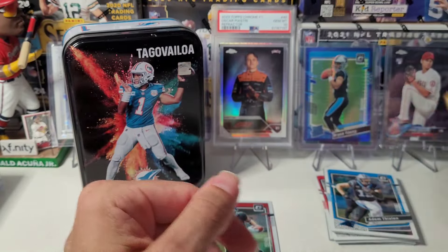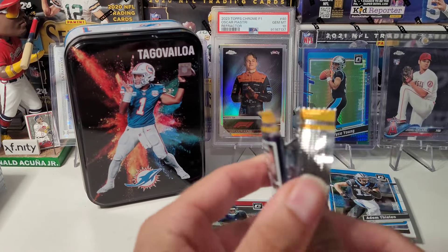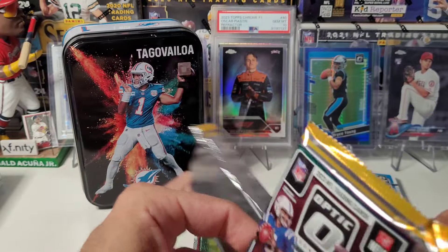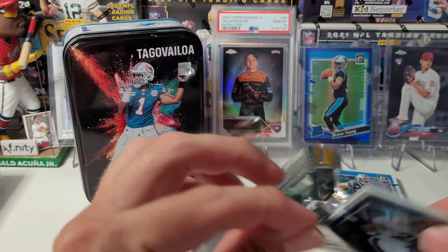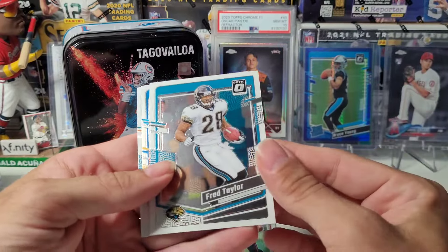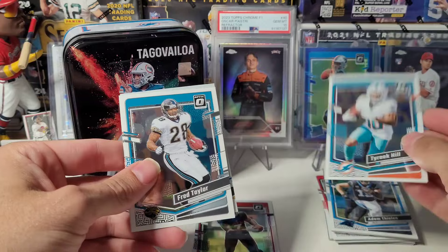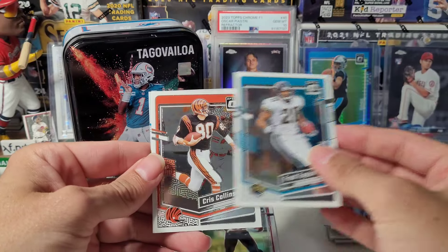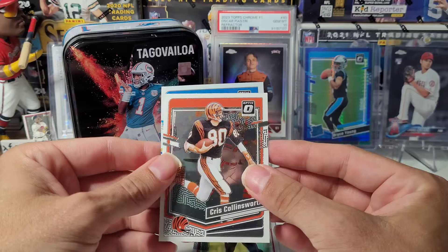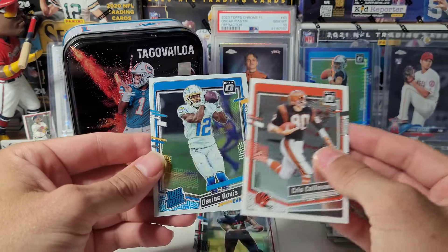Kind of as expected, these are pretty bad. I see people on eBay trying to list huge lots of them. Don't know if there's really any money to be made on anybody other than Stroud. Anthony Richardson, maybe. We do have one more rated rookie in here — Tyreek Hill. Chris Collinsworth. Here's our last rated rookie. Chargers colors, maybe. Quentin Johnson.